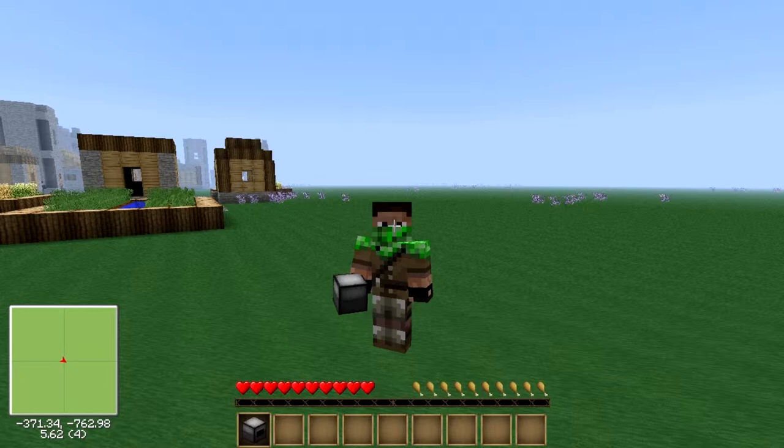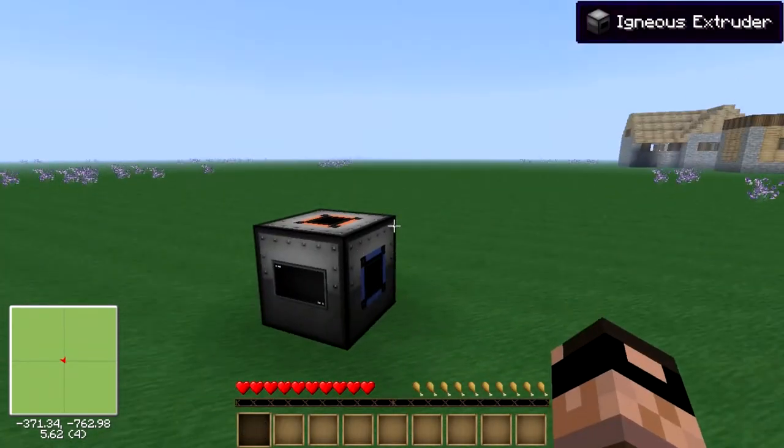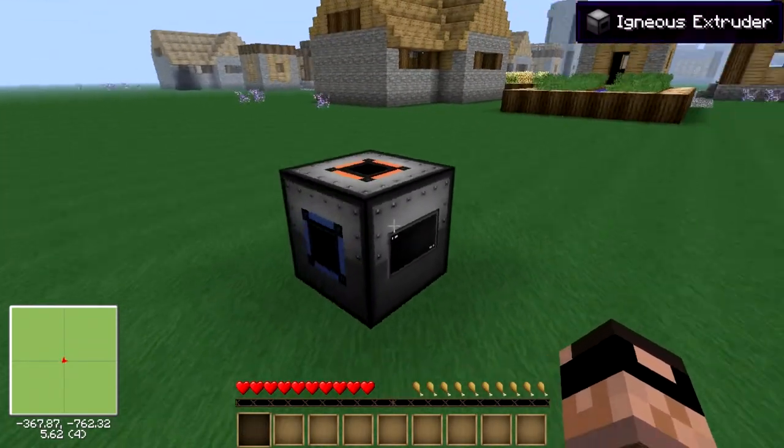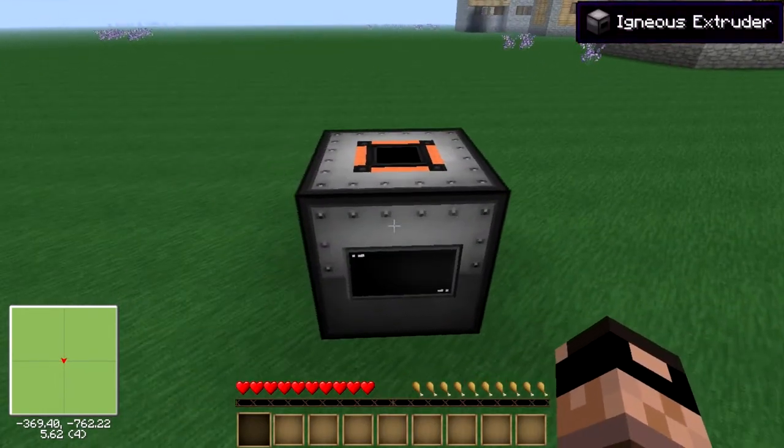For this tutorial I am going to cheat the items in so I don't get hate for cheating, but it's very basic and very easy to build in-game. Also for demonstration purposes I am using a texture pack so it might look slightly different in your game.